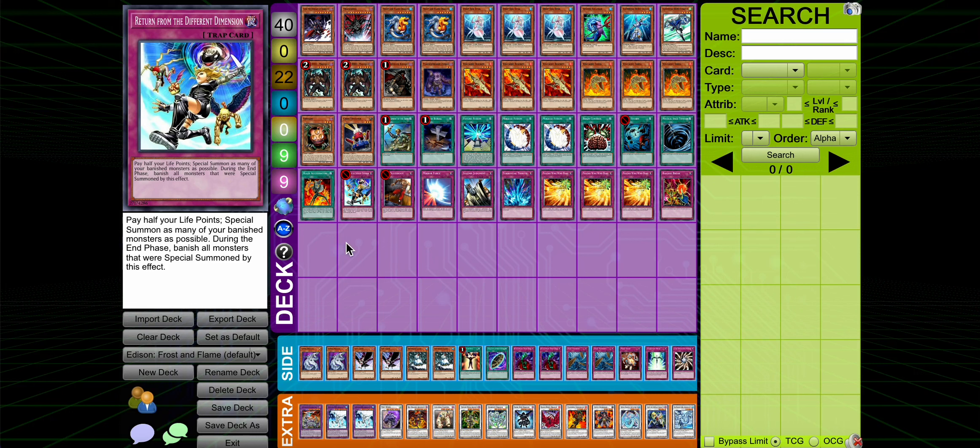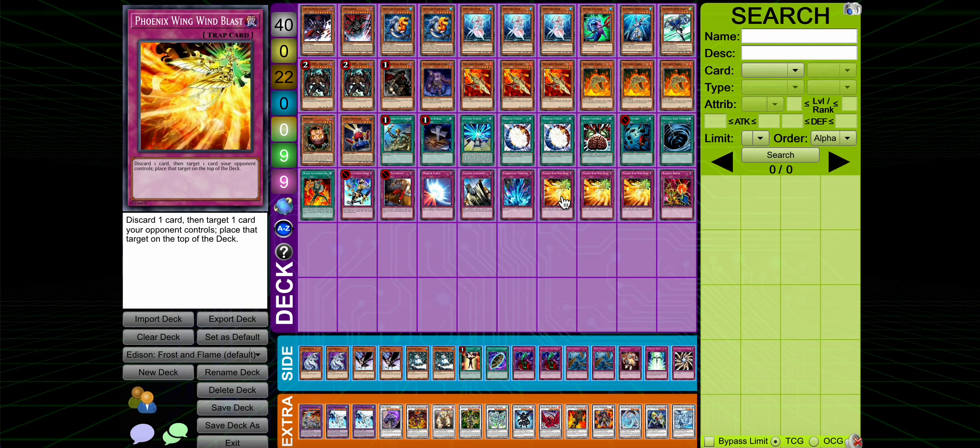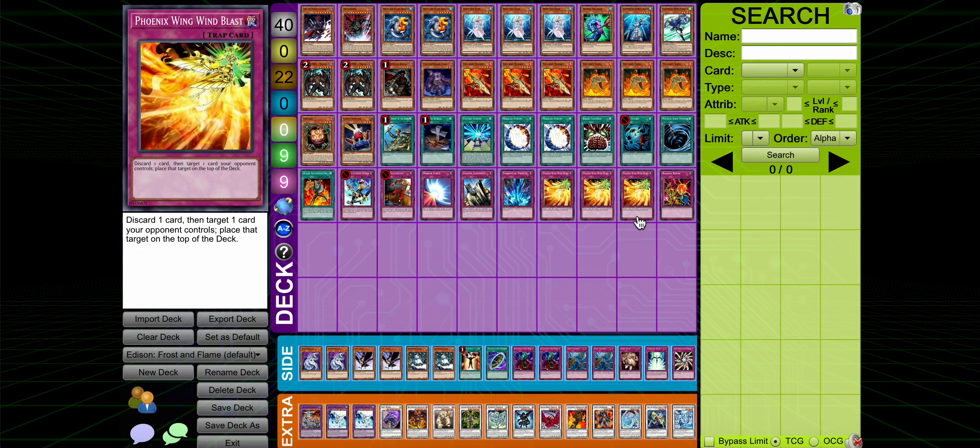Brain Control - just amazing card. Storm, MST - staples. Play this to search off Rocket. Return from the Different Dimension - this is one of the big reasons to play this list. Obviously Frost and Flame is amazing with this card because if you have it set up, you can basically just banish three guys for free and then make big pushes for game with this. Return is such an insane card in Edison format - it's basically an auto win in a ton of situations if you draw it and you have the setup.